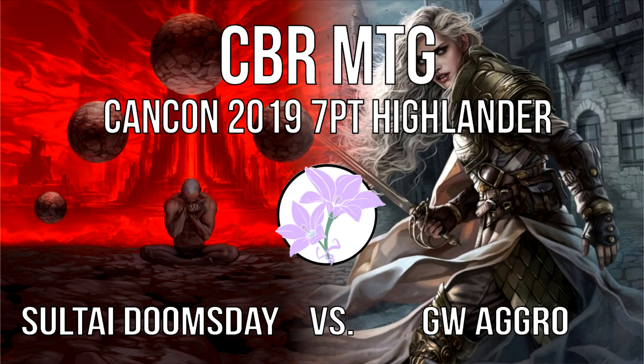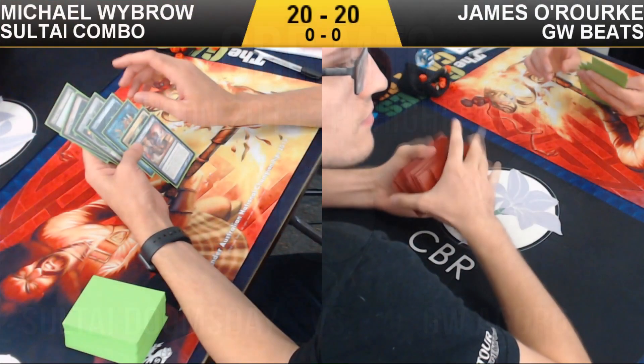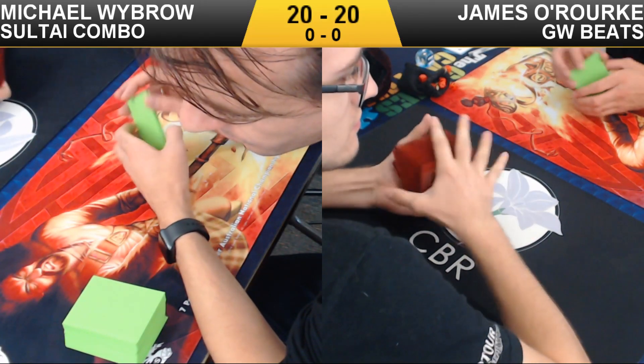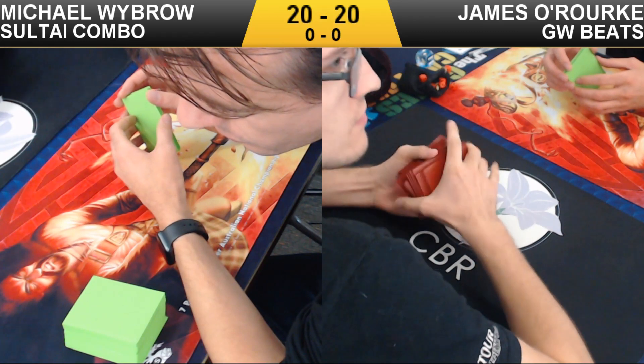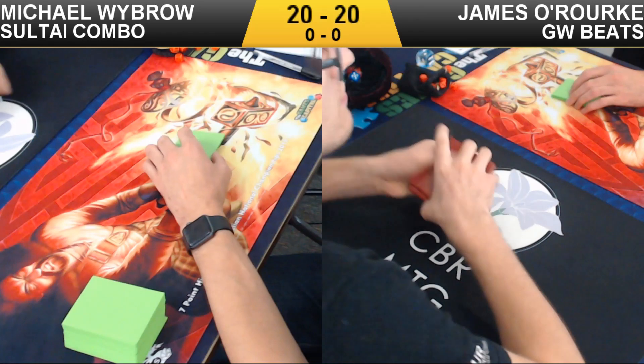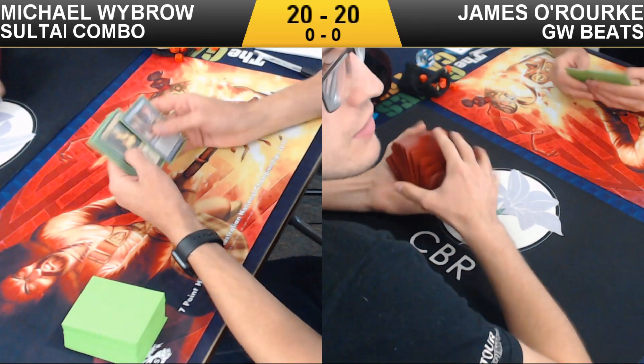Hello and welcome back to CBRMTG. We are heading into round two of the Cancon 2019 National Highlander Championships. Michael Wybro on Salt High Combo and James O'Rook on Green-White Beats. I'm joined with Philip Nicholson. How do you feel about this Salt High Combo deck? Why don't you run us through and tell us how it ticks?